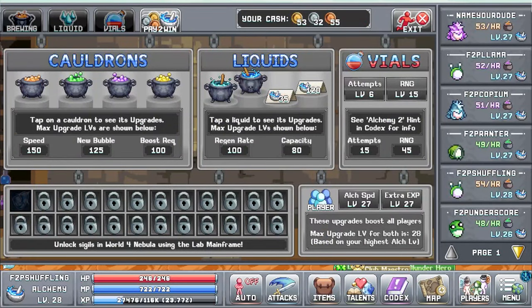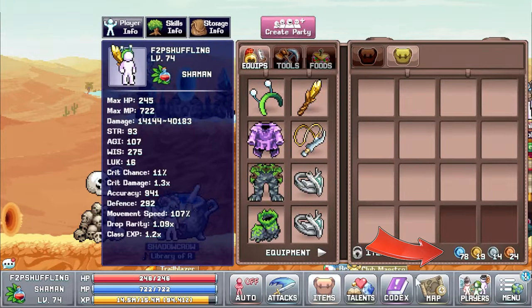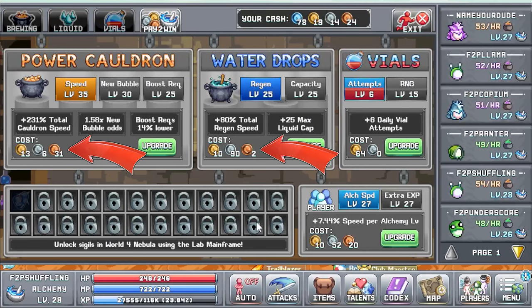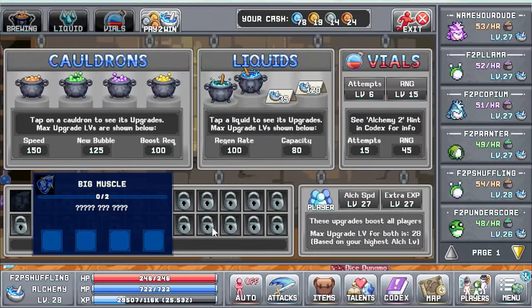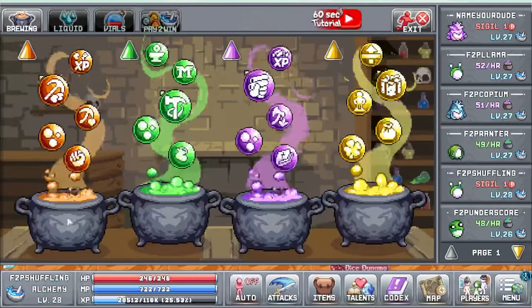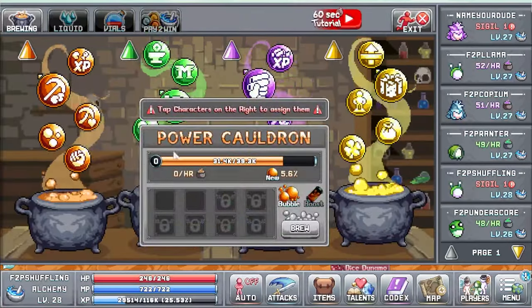The pay to win tab is the simplest of the alchemy windows. The whole premise is to spend the money you earn in game to boost certain aspects of the alchemy skill, broken down into five sections. The sigils panel at the bottom — we ignore its existence until much later in the game. These are a massive time sink; you level them by placing characters into a sigil and they slowly level up passively over time, but that means taking characters out of cauldrons, which are far more important for now.